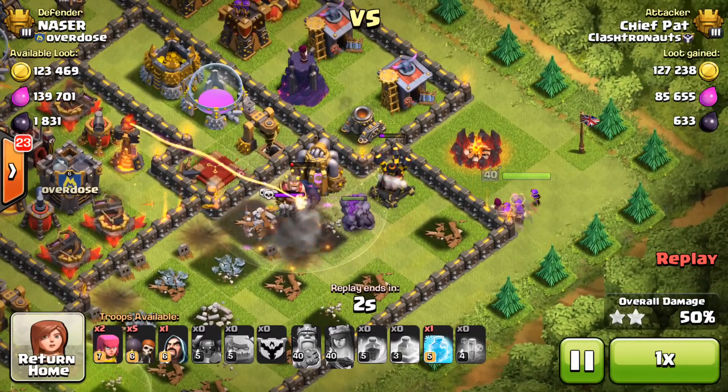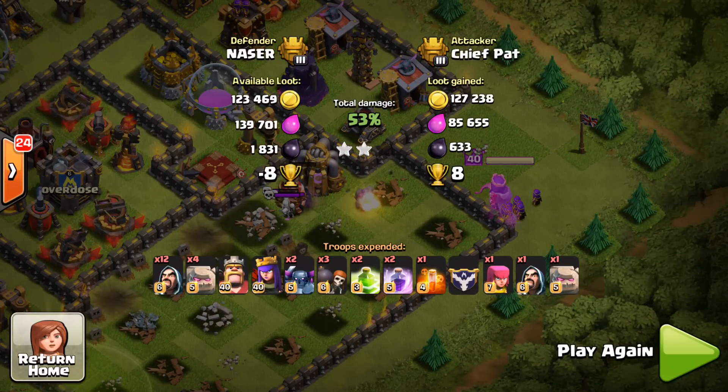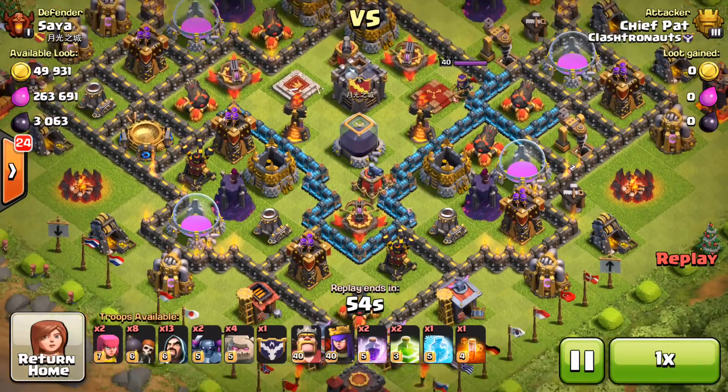I activated my queen's ability. She's going to go ahead and shoot down the army camp right there. I also held on to the free spell because I didn't want to waste anything. I got eight trophies in total, not bad at all, and I got an additional four trophies for dropping my troops and destroying the rest of the base.